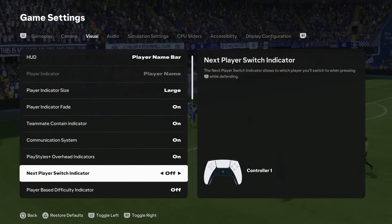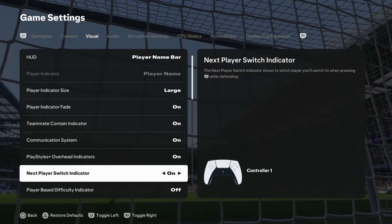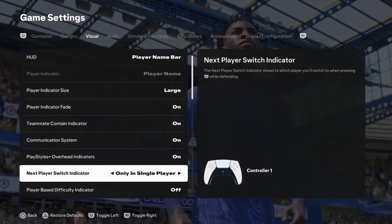To turn it off, just select Off. To turn it on, you can either choose to enable it for all game modes, or you can choose it to only be active in single player mode.